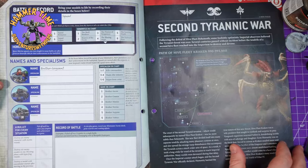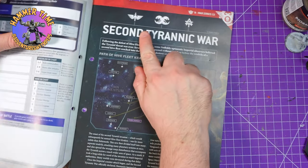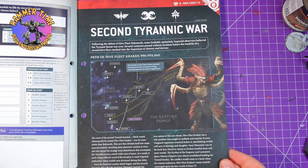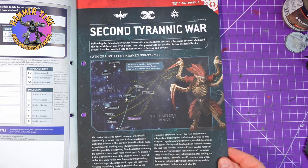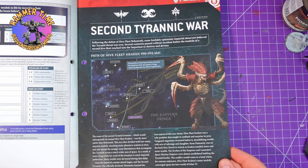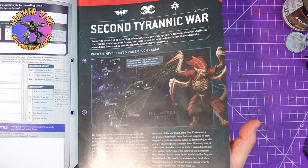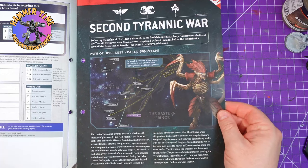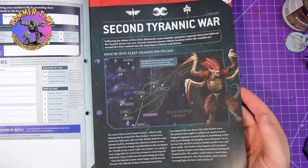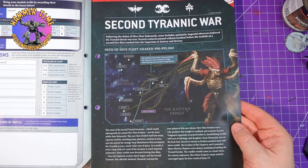Then you get your RPG rules like you always do. And then the bit I'm actually enjoying about the magazine — I love any pages that have the red border on it. It is basically fluff and lore. So we're going to learn about the second tyrannic war: following the defeat of the hive fleet, some foolish optimistic imperial observers believed the tyrannic threat was over. Several centuries passed without incident before a second hive fleet reached into the imperium and destroyed and devoured all in its path.